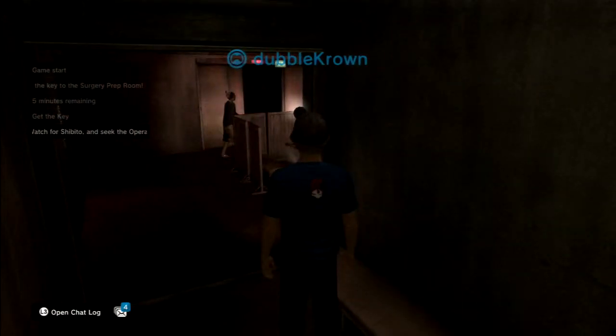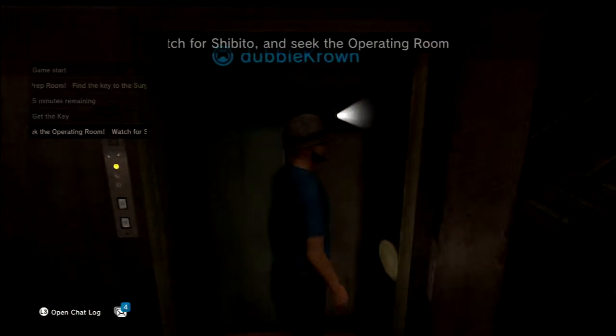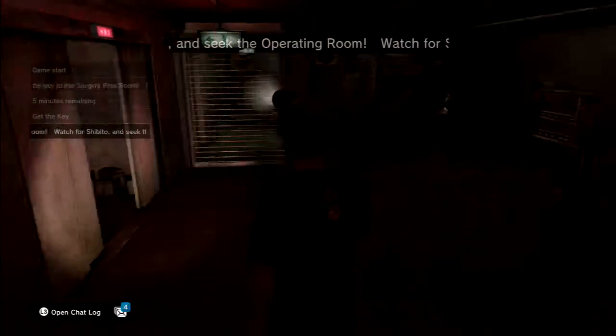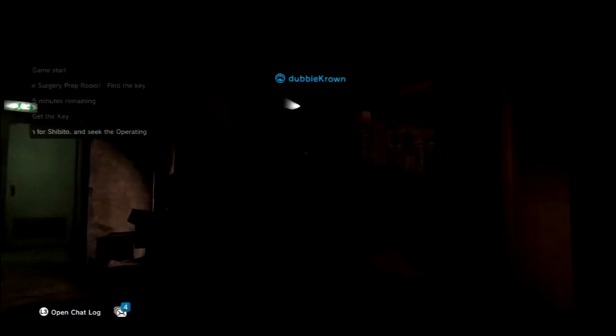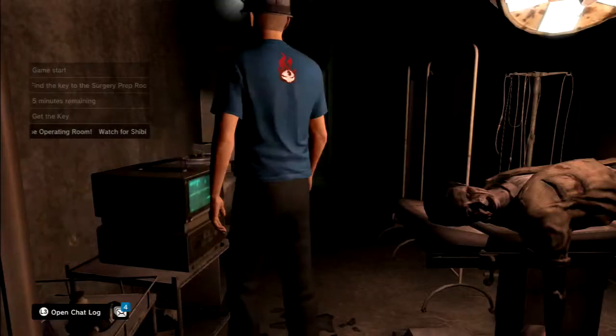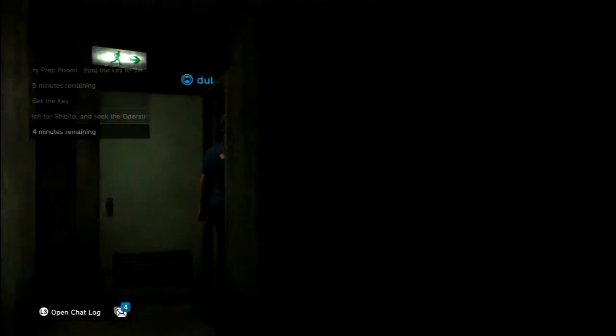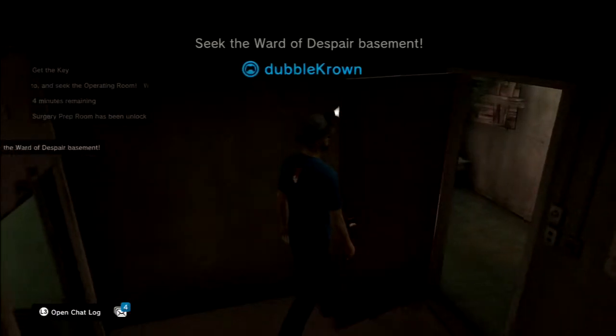What can we do — can we run past her? Okay, she's going that way. We can't seem to operate the elevator. She's going that way which means we've got an escape route here. Well, we've got the key, so it's through here — open the door.